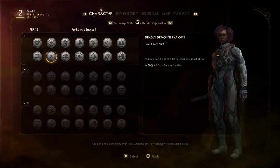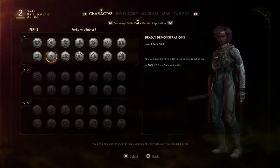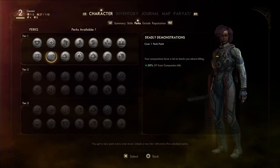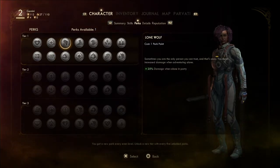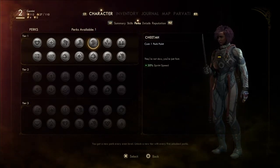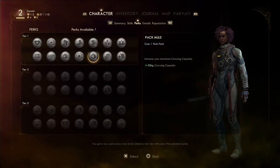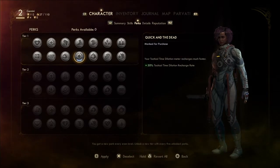There's more XP from companion kills and better vendor prices. We've got a companion now. Let me think — I think we're actually going to go with sprint speed because I want to use tactical time dilation more often possibly.